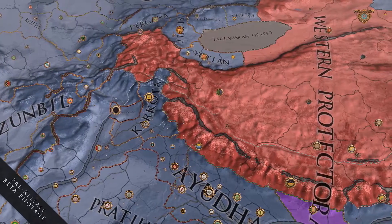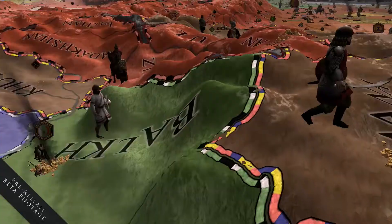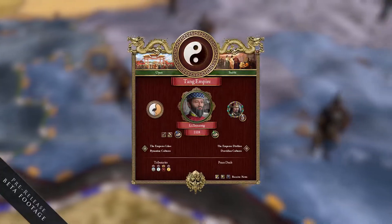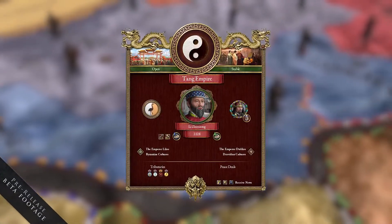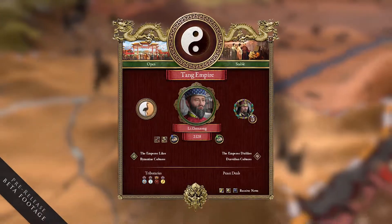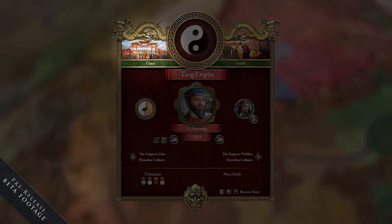As you might guess from the name, it's about the Orient and specifically China. The main feature of Jade Dragon is the ability to interact with China and the Chinese Emperor. There is a new screen where you can see what's going on in China, who is the current Emperor, and what he or she likes or dislikes, as well as the Emperor's current policy.